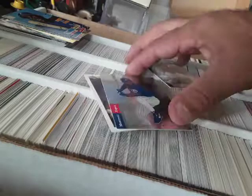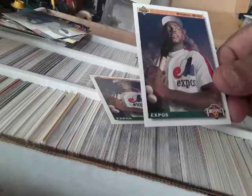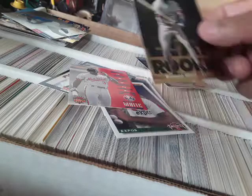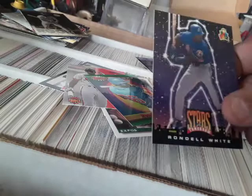There's a 93 Upper Deck. There's another Upper Deck. There is a nice foil back there - keep that over there. Another top prospect. Another Score. Top prospect. Triple Play. Let me know if any of these are worth anything. Here's a Leaf.